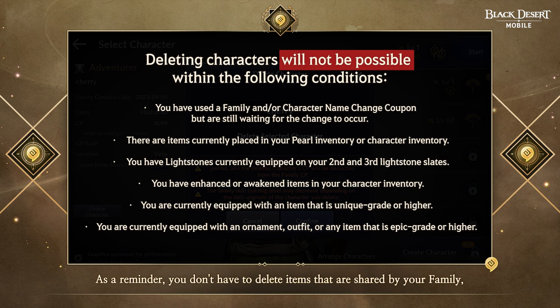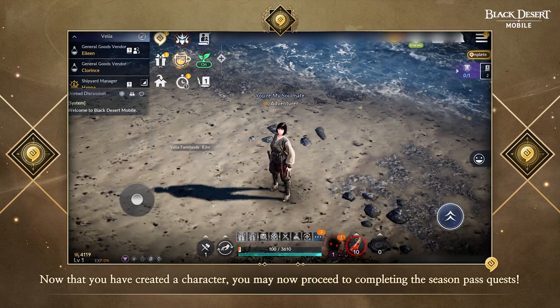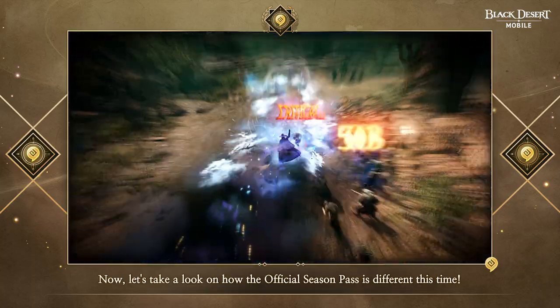As a reminder, you don't have to delete items that are shared by your family, such as the emblem and any lightstones equipped on your first slate. Once your character or that character's items have been deleted, they cannot be restored, so take due caution before deciding. Now that you have created a character, you may proceed to completing the Season Pass quest. Let's take a look at how the official Season Pass is different this time.